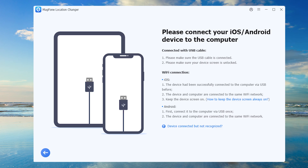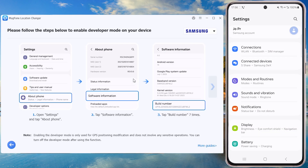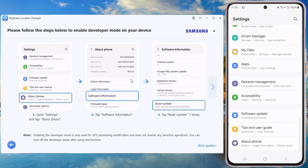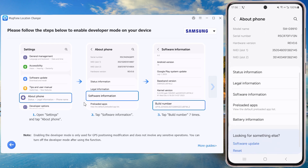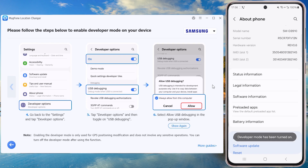Open MagPhone Location Changer and click Start. Connect your phone to the computer via USB or Wi-Fi. MagPhone will show detailed instructions on enabling developer mode based on your phone model. In this video, we're using a Samsung.